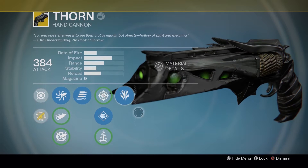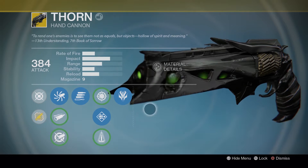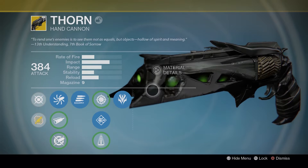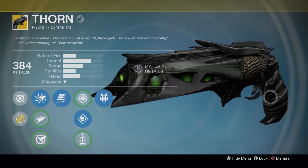You see this line right here - that means there are going to be ornaments here soon with Festival of the Lost, much like Bad Juju, Red Death, The Last Word, and some others. There's actually a glitch you can do with another person to view what these look like. They look alright, but they're not going to change the way this weapon performs.